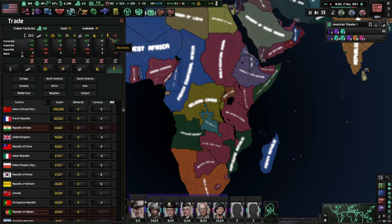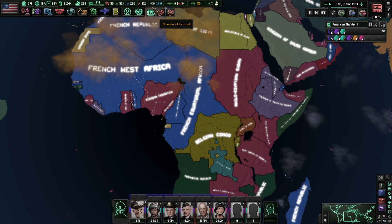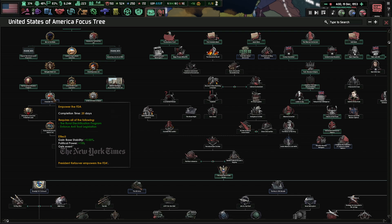We'll trade more factories with the French. I think the influence is too low. Who do we want to trade with? I guess we'll trade with the French. Yeah, no reason to trade with the Soviet Union — they are our enemies here.